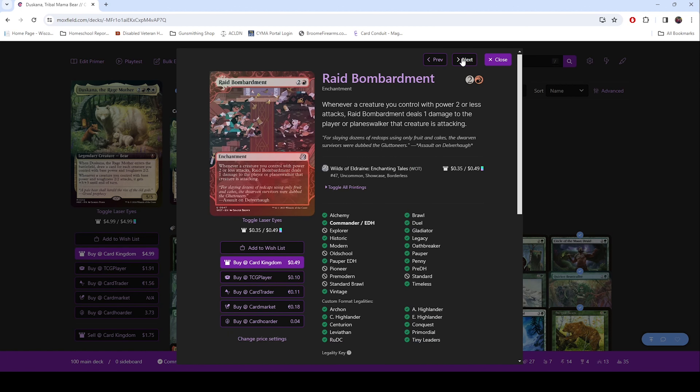Raid Bombardment — this is the backup plan in case people keep removing your commander. You still have a ton of 2/2s that are doing damage. So this is a way to make sure that damage actually gets through. When they attack, if you don't have your commander out, you're still getting a benefit of swinging with them.